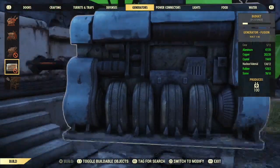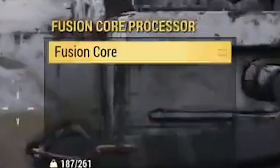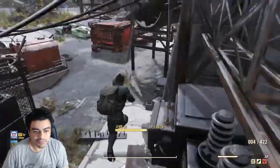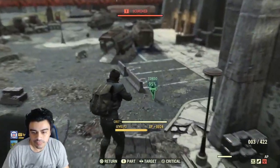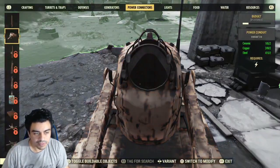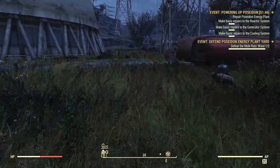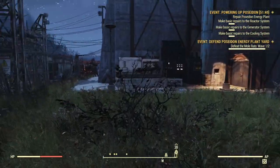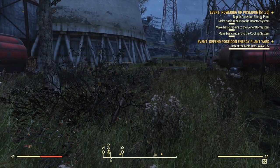If I could place the fusion reactor, I'd just connect the wire and it would start making fusion cores — it's really awesome, especially if you plan on staying on one server rather than server hopping. On a private server you have even better chances of getting cores constantly without worrying about PvP. You just need to periodically check your base to defend it from creatures; the turrets do a good job keeping it clear.